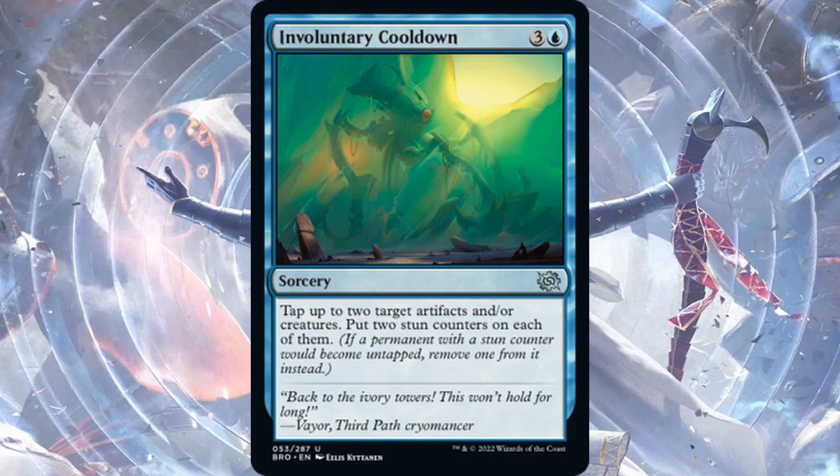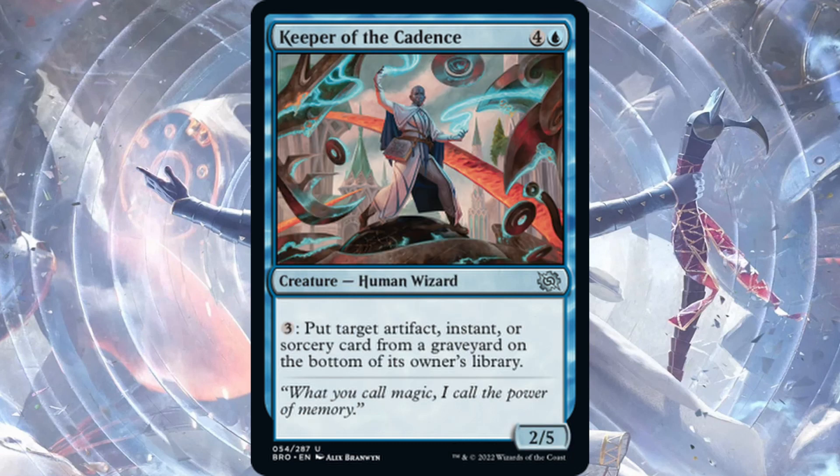Keeper of the Cadence — one blue, four generic for a 2/5 Human Wizard. Three generic mana and tap: put target artifact, instant, or sorcery card from a graveyard on the bottom of its owner's library. This is five mana for a 2/5 and very situational — it strikes me as sideboard tech against reanimator decks. If they discard something to Fable of the Mirror-Breaker and plan to reanimate a Titan of Industry, you bring this in and put it on the bottom of their deck. Other than that, it can't be main-deckable.